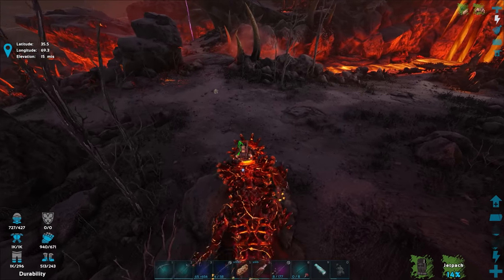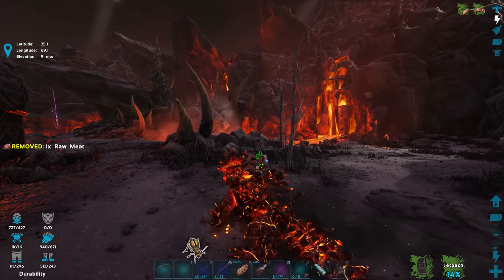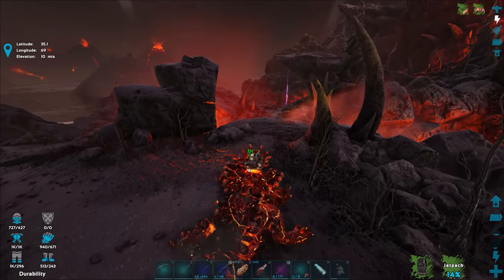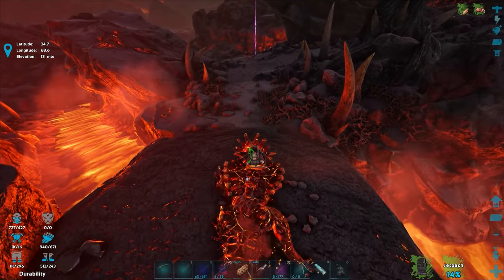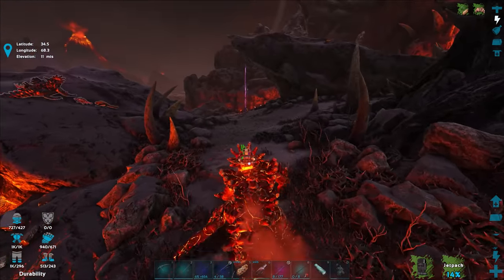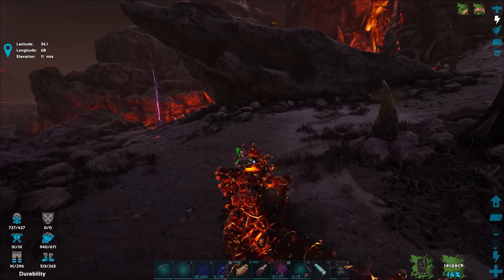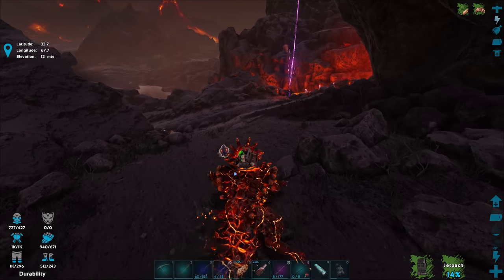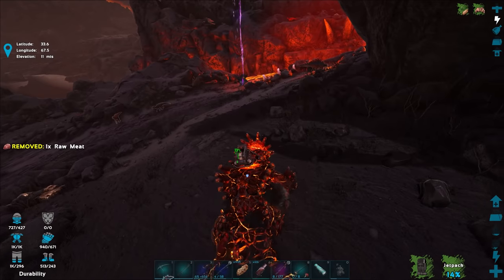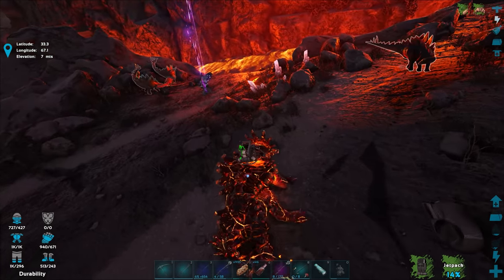There's a Magmasaur back there. What I want to do is maybe come back to the volcano — actually go inside — and see if we could find a triple-digit level egg, something over level 100. Like I said a few episodes ago: level 1 to 50 is low, 51 to 100 is medium, and 101 to 150 would be high level.